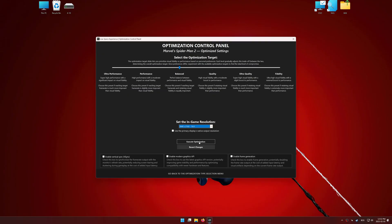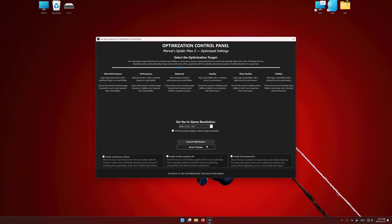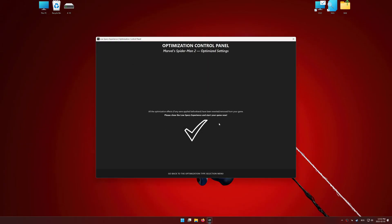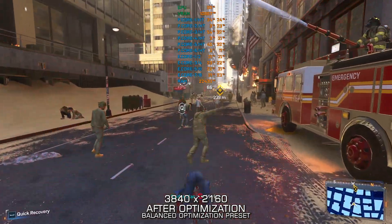And now, to apply the optimization, press the Execute Optimization button and then start your game. Also, if you are unsatisfied with the optimization applied by Low Specs Experience, you can easily remove the optimization effects using the Revert Changes option.